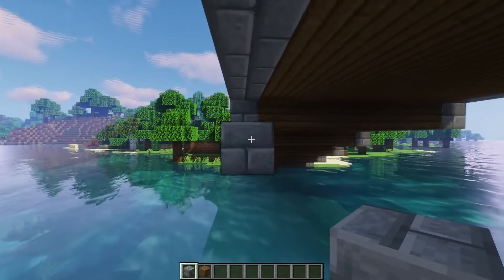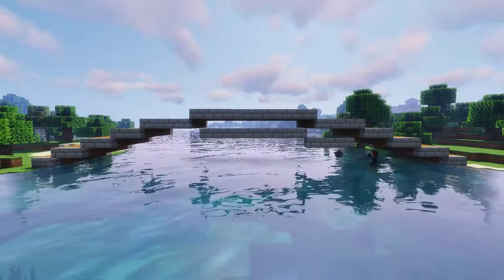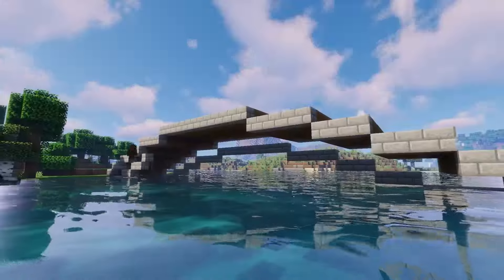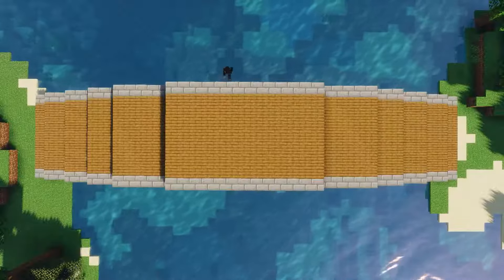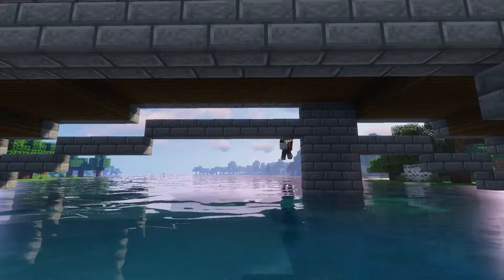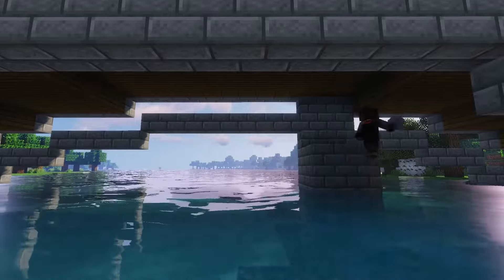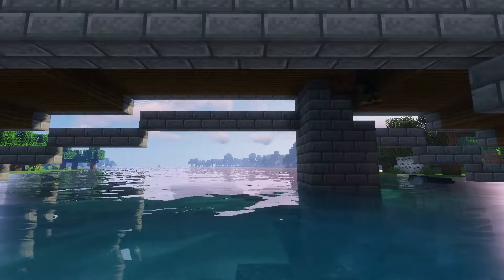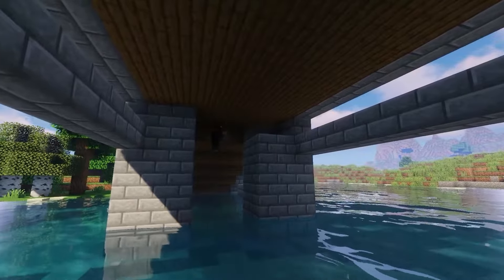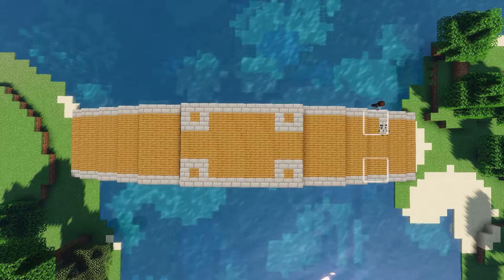Build a smaller arch with one block gap from the main one. Now we'll build a 3x3 support pillar down to the bottom from these corners, and 4 more in these corners.